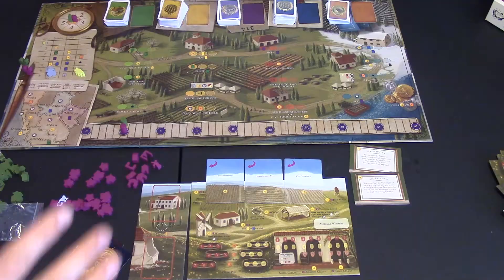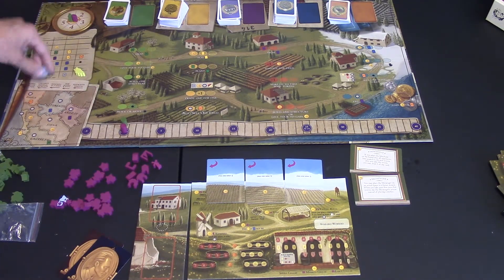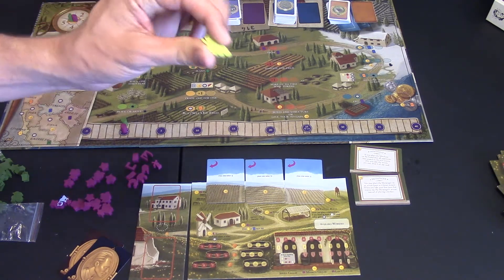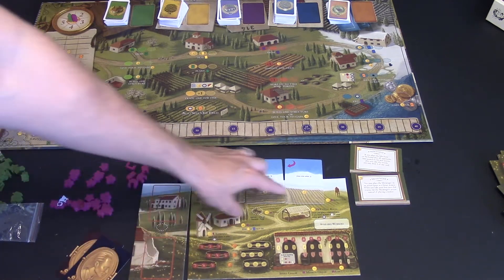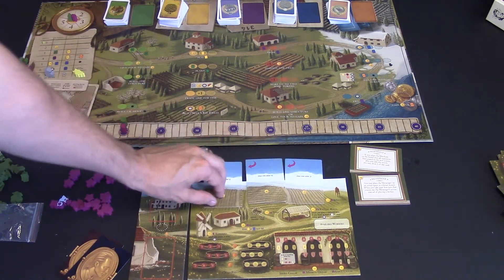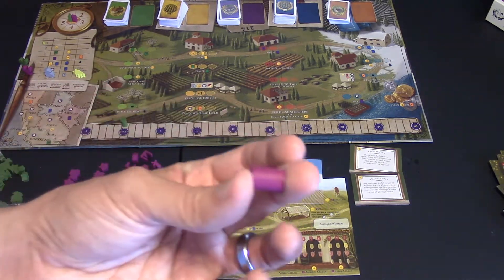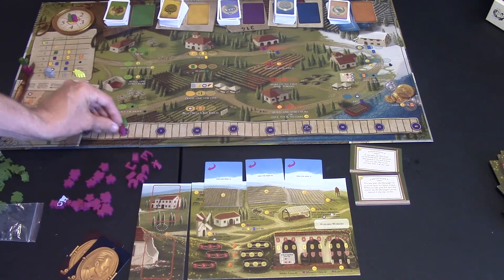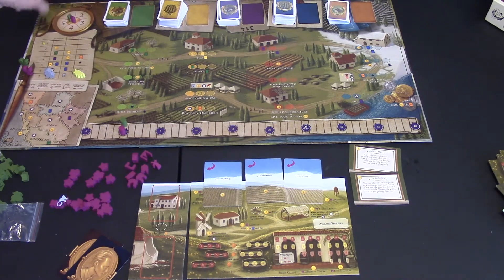This is what setup for the game looks like. I place an extra man where the token indicated, place the grape tokens where indicated, and have my player board ready. I have my three field cards. My cork icon goes on the point tracker, my wine icon token goes on the income tracker, and my rooster tells me when I'm waking up and what I get to do.